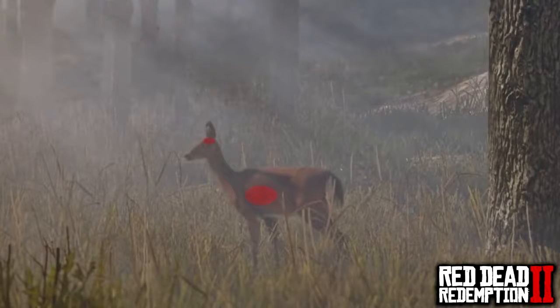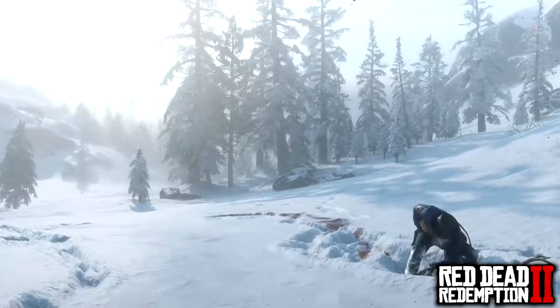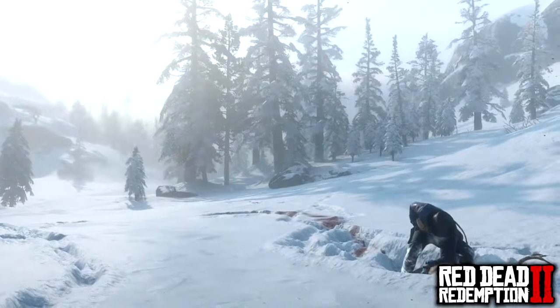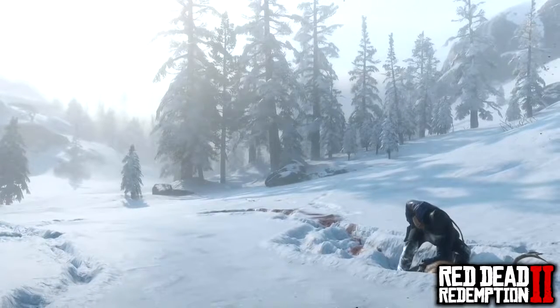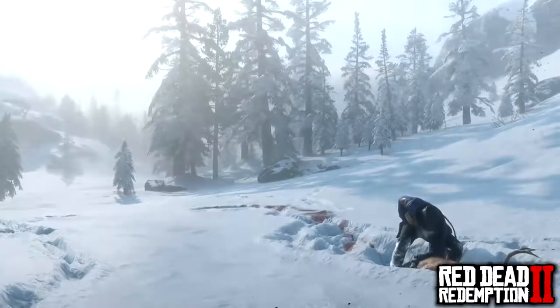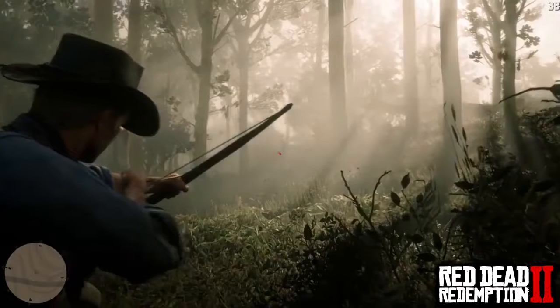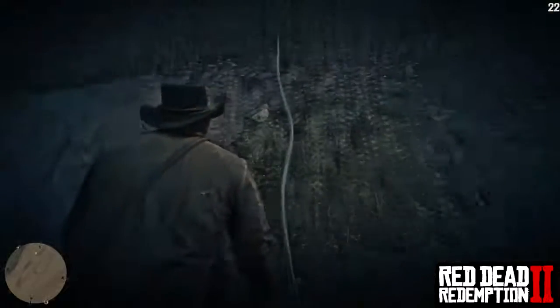Always aim for the heart or a crucial hit area such as the head — the heart is the best area to aim for. If your shot misses the heart but injures the animal, it will run into the trees and you'll need to use Arthur Morgan's environmental awareness to track it down, along with the mini map to look for the animal paw print.